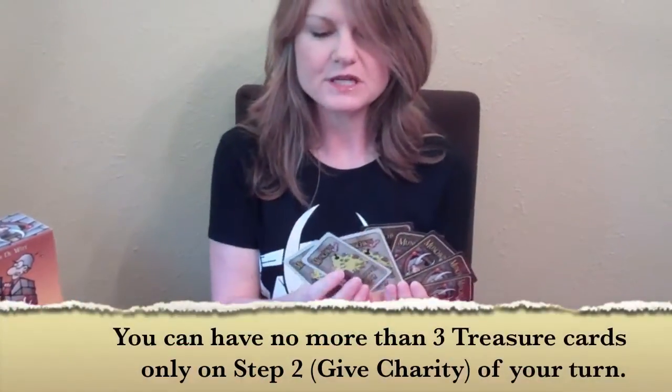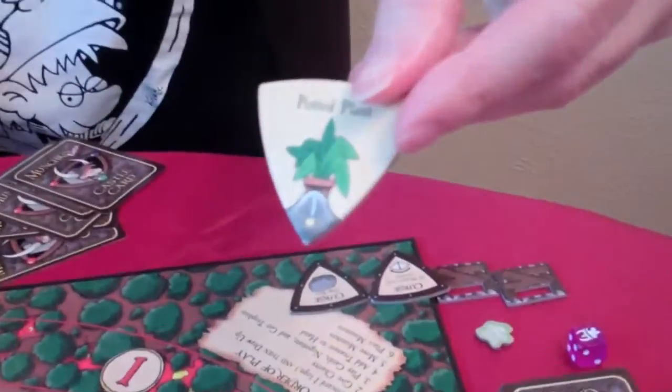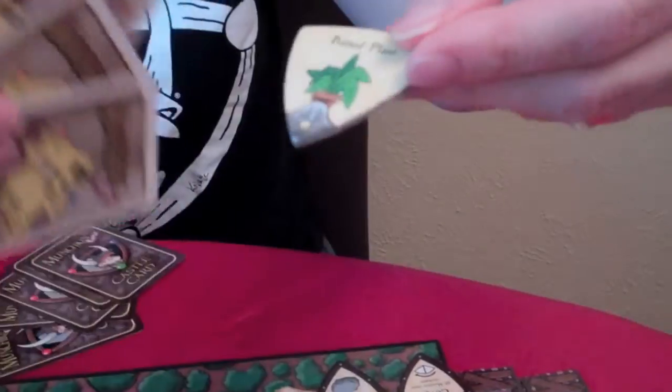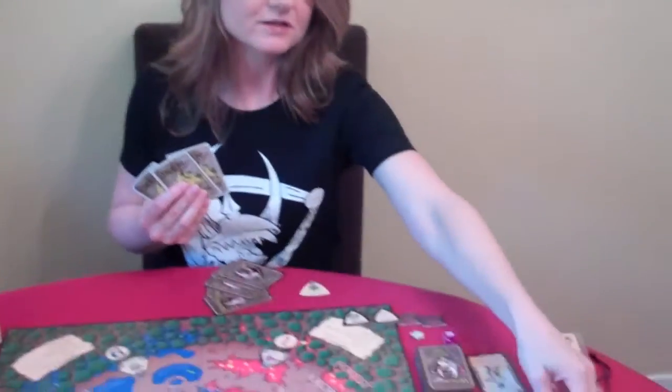The next step is "give charity." You can have no more than three treasure cards in your hand at one time. If you have more, you must give the excess to the player with the lowest number of monster trophy points. So if I had five treasure cards and had killed only the potted plant for one point, and another player had zero points, I'd give my two excess treasure cards to that player. If I'm the one with the lowest points, I just discard the excess.